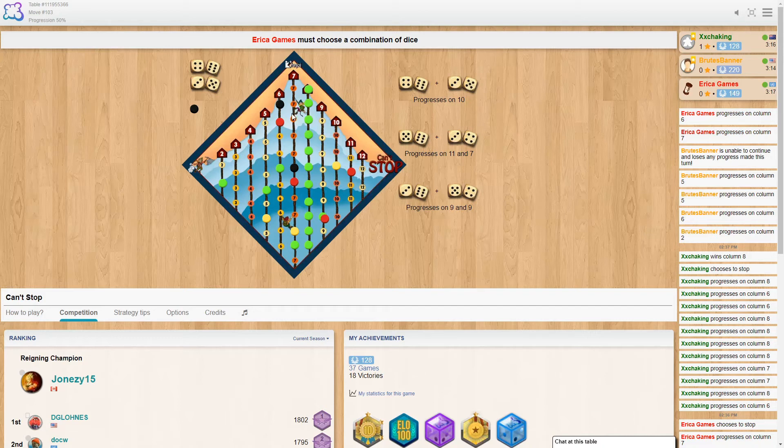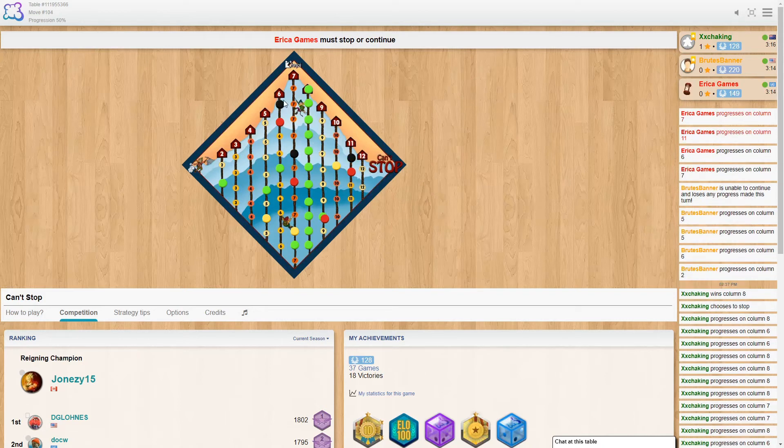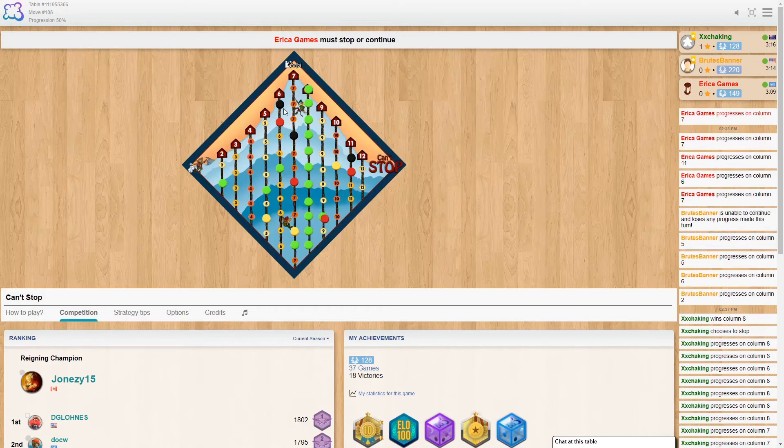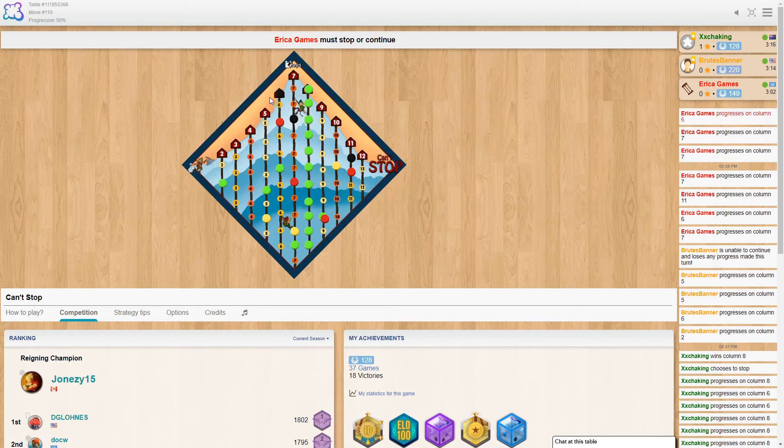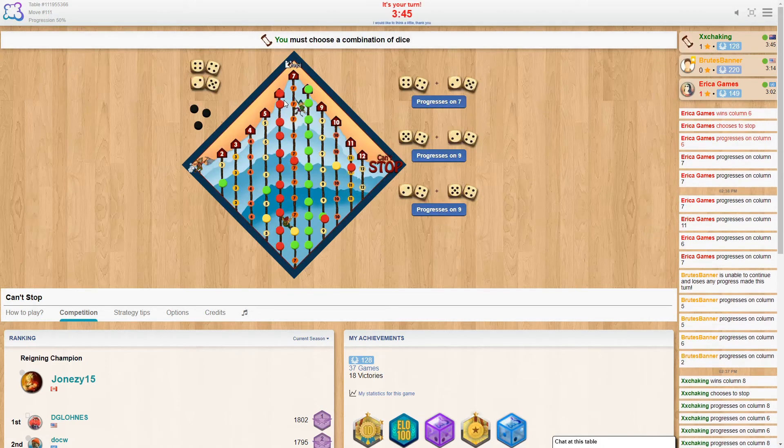Erica is looking good on that six, just needs one more to get to the top. Surely that rope is Erica's - if she doesn't get there I might try and steal it from her. Just needs one more six, which is a common number to roll. Getting close to the seven as well, and close to the eleven. There we go - got the six! Well done, and she stopped, so that six rope is all hers now.